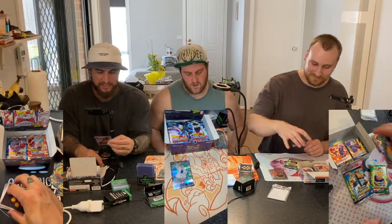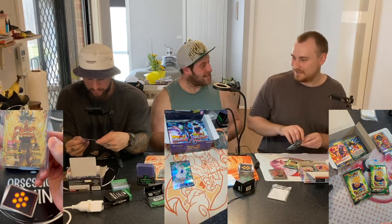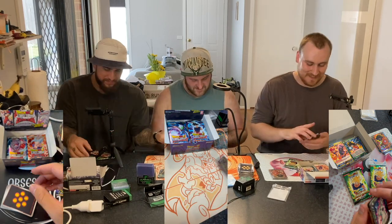One of them is a Super Saiyan God form of Vegeta which comes from a set called Realm of the Gods, Unison Warrior 7. And then there's one more above this which comes from Power Absorbed - you have to buy the Collective Booster Boxes, you can't get it in the regular Booster Boxes. And it's a Ghost Rare of Super Saiyan 3 Goku that's worth like $3,700 or something. It's nuts. But holy damn.